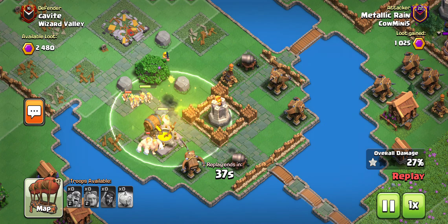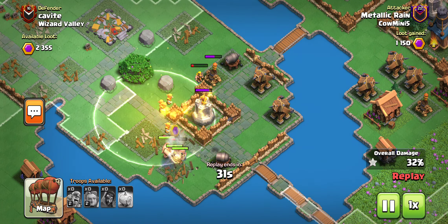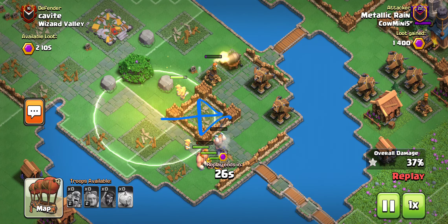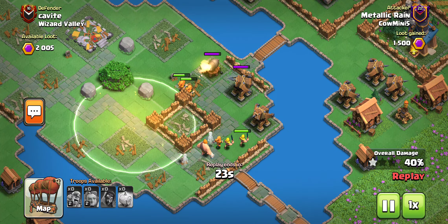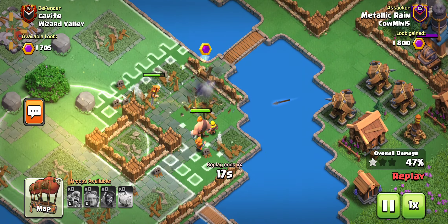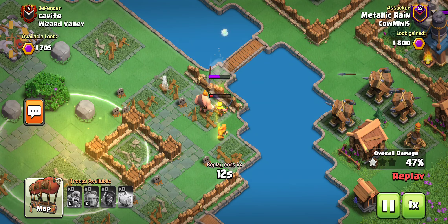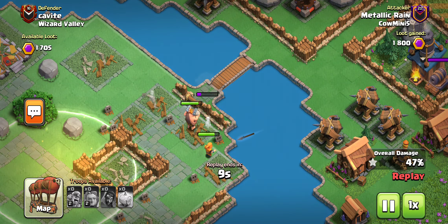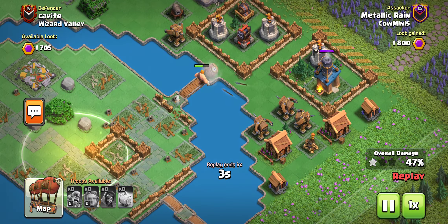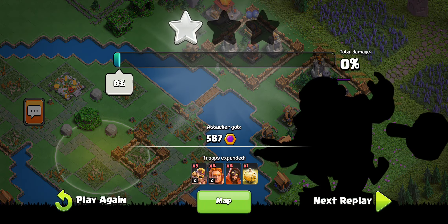You don't need a heal spell until you hit this part right here with the super wizard. And actually if you want to be even more optimal with the placement, you could probably put it more this way so that it covers the giants, but most importantly these wizards right here. If it was placed a bit more to the right, we probably would have gotten stuck right here anyway. In the second attack it doesn't really matter because we'll be coming from this right side.